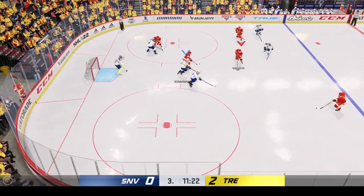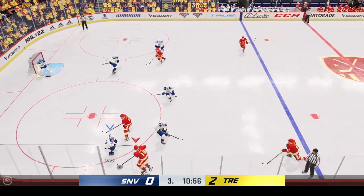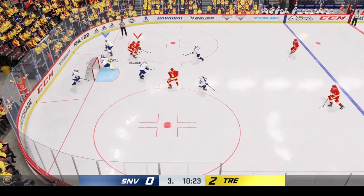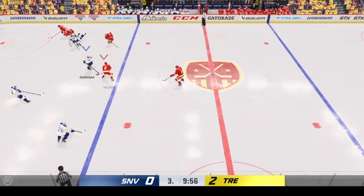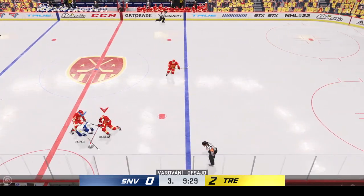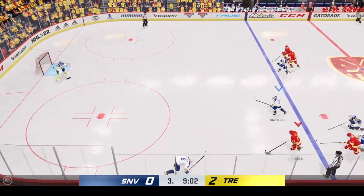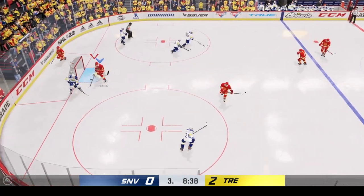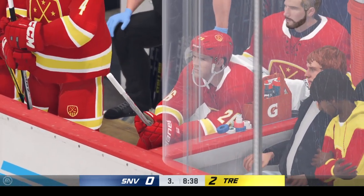Takes control of the puck. Settles things down and gets control of it once again. Taken by Atwal. Jierzynski stick-handling in his own zone. The intensity's starting to ramp up here after that hit. Slides the puck over. Centering pass. Shuts it down with the paddle — what a stop. Excellent chance. They worked the puck into position.